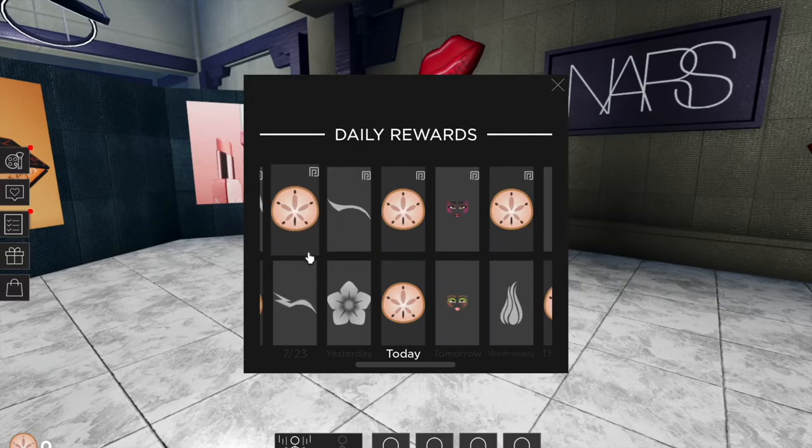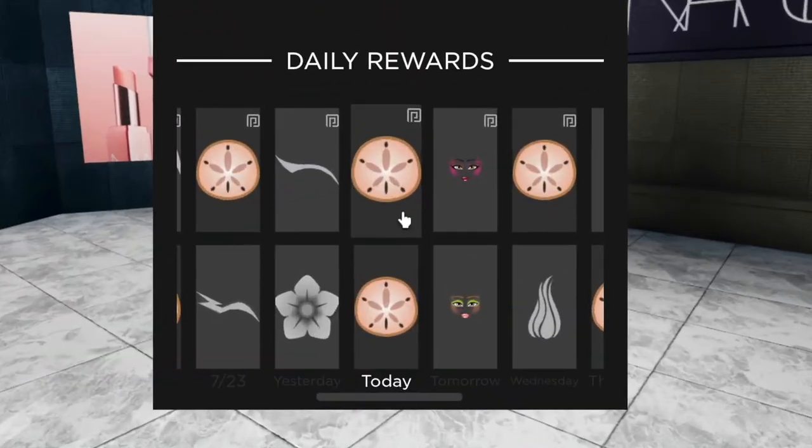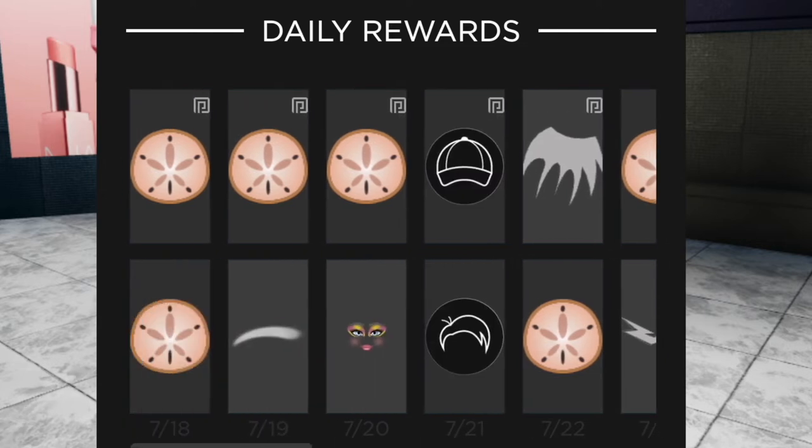Basically you're gonna go to the side and press this gift box icon. These flying arrows are annoying, but basically you have these daily reward stuff here.